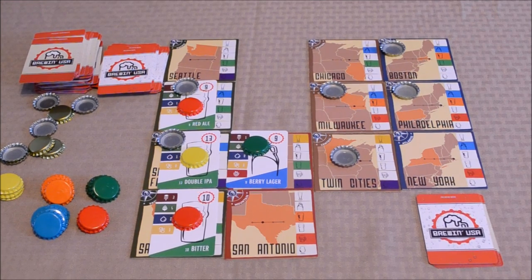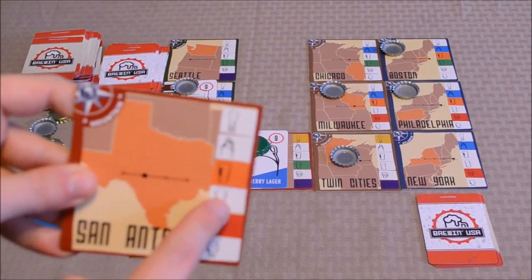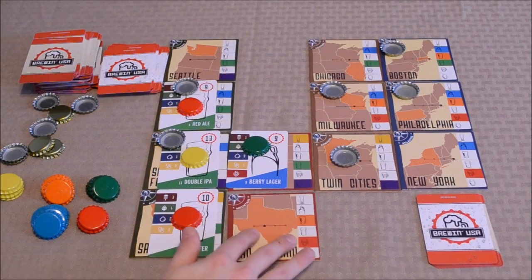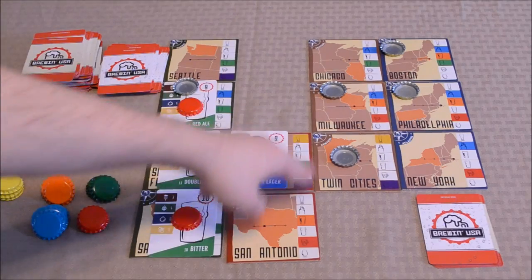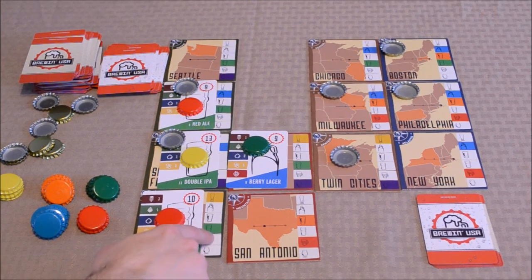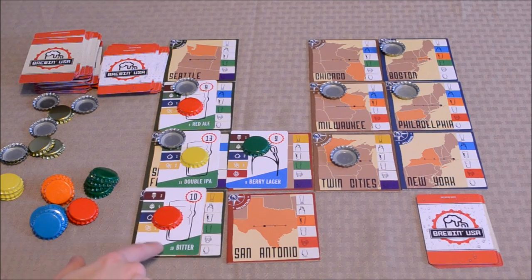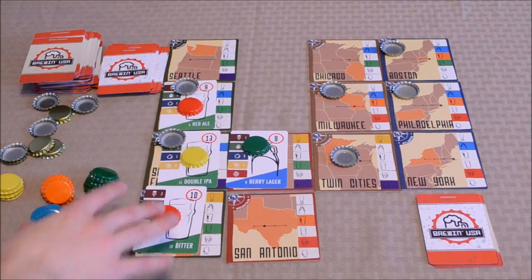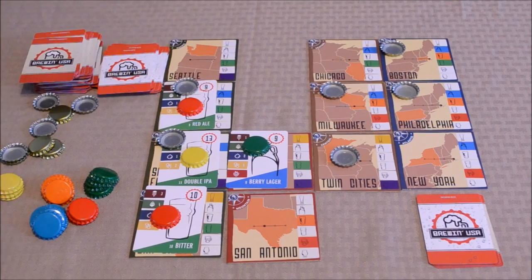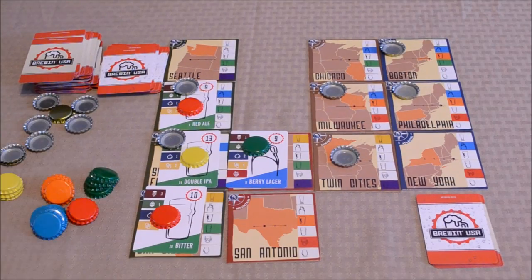It's important for the dealer to place uncolored bottle caps onto locations where they think they may control some regions. Additionally, there are colored icons on different locations — if you launch a beer that matches the color of one of those icons, the region point value is actually doubled. For example, San Diego has a green icon, and if you place a green beer like a bitter there, the red player earns double the market value for that region. Players also earn points for the cities they control and any uncolored bottle caps remaining in their bank, and the player with the highest total wins.